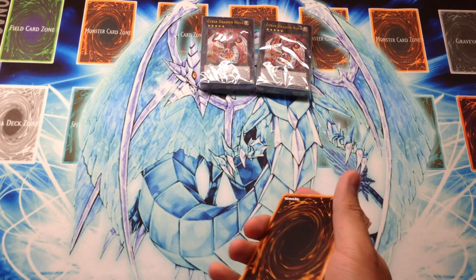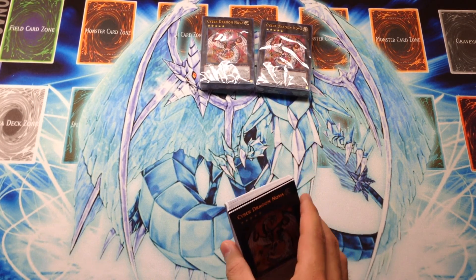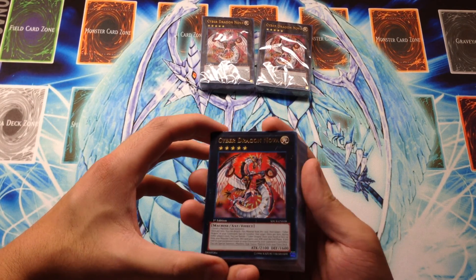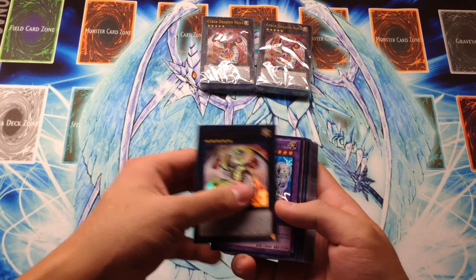Since it has all the newer decks, it does have the plastic wrap that is easier to open. Thank goodness they changed that recently. Alright, so first we have Cyber Dragon Nova, our rank 5 monster that will be upgraded into Infinity soon.